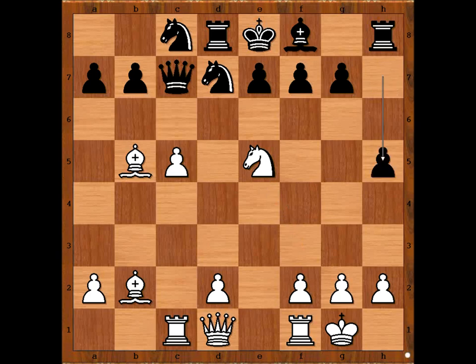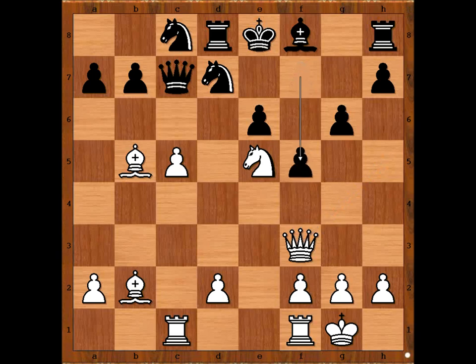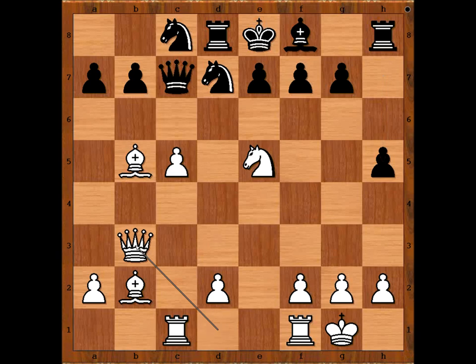h5 was played. Well, perhaps e6 looks natural, doesn't it? But then queen to h5, attacking the pawn on f7. If g6, then queen to f3. How to defend the pawn on f7? f5, then queen to b3. The player with black pieces was worried about the queen coming to h5, so he played h5. Queen to b3, threatening queen takes pawn on f7, checkmate.